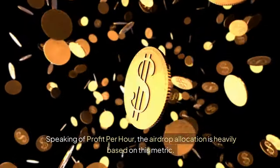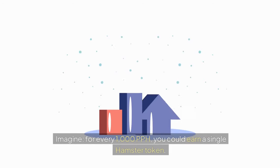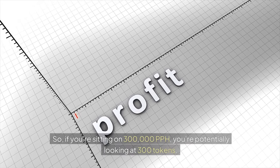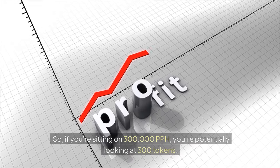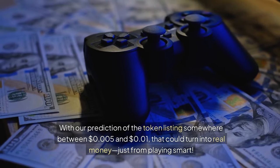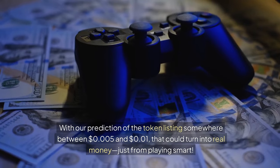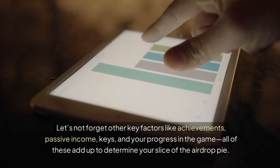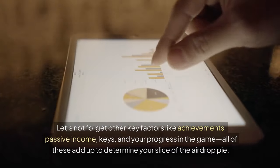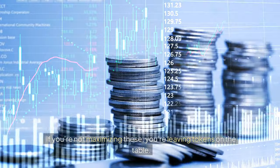Speaking of profit per hour, the airdrop allocation is heavily based on this metric. For every 1,000 PPH, you could earn a single Hamster token. So if you're sitting on 300,000 PPH, you're potentially looking at 300 tokens. With our prediction of the token listing somewhere between $0.005 and 1 cent, that could turn into real money just from playing smart. Let's not forget other key factors like achievements, passive income, keys, and your progress in the game — all of these add up to determine your slice of the airdrop pie. If you're not maximizing these, you're leaving tokens on the table.